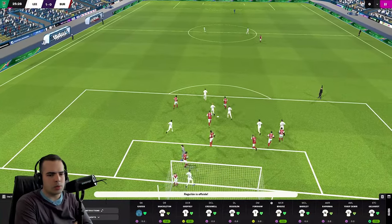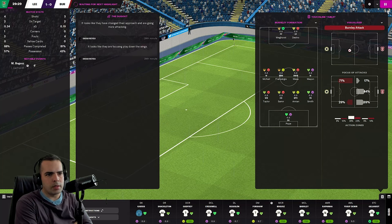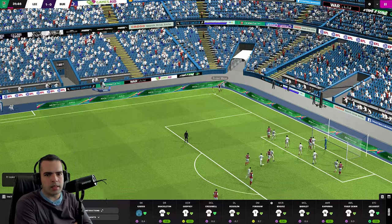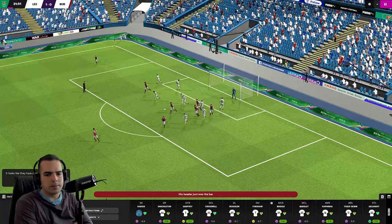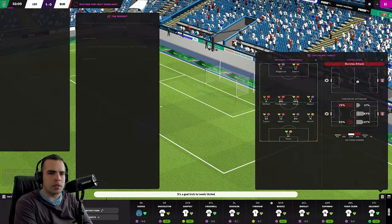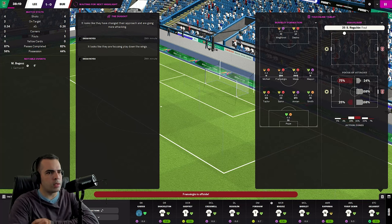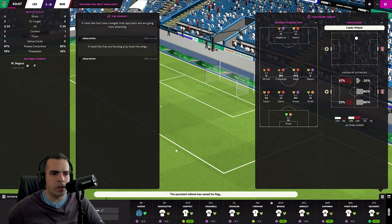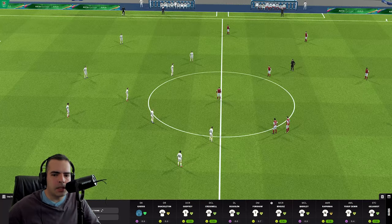We've got a solid formation and a solid team. That was just wide and Reguilon was offside — could have been 2-0 there. We need to kick on from this and start getting results, especially in the Premier League, which I'm a little bit disappointed about after last season's heroics. Burnley are going toe-to-toe with us on shots. Only four shots for the whole half — I'm a bit disappointed with that. We could have done better.